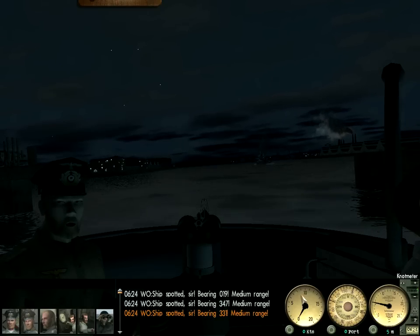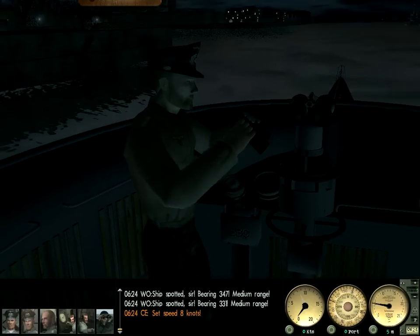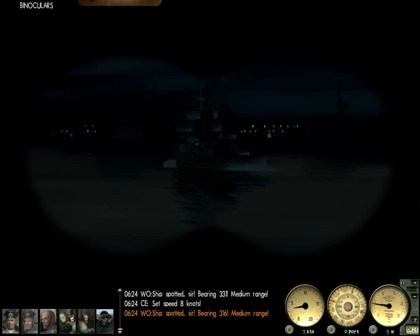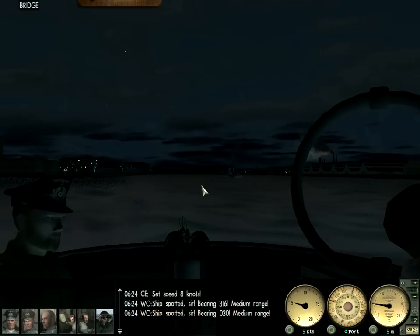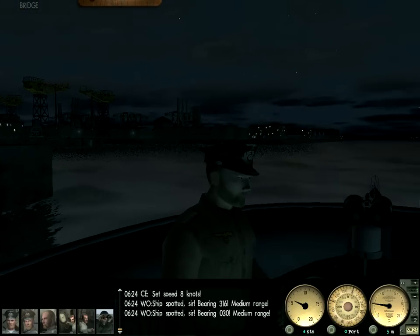I like to set speed at about eight knots. This guy is going to call out contacts for the entire time we're in the harbor, so please ignore him — these are going to be all our ships. This ship here is a mine layer or minesweeper, I think. He's going to be piloting us out, but we really don't need his help because it's a pretty easy harbor to navigate.